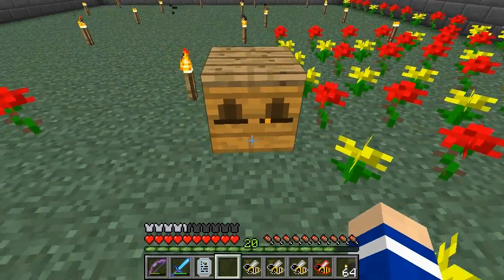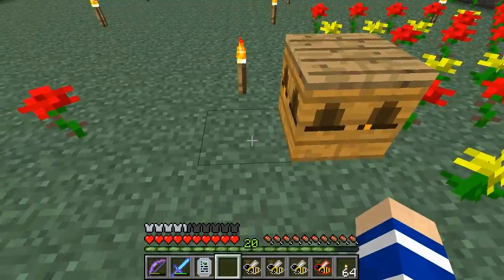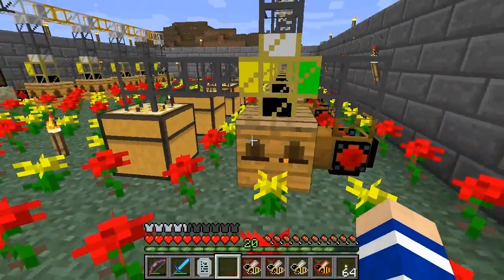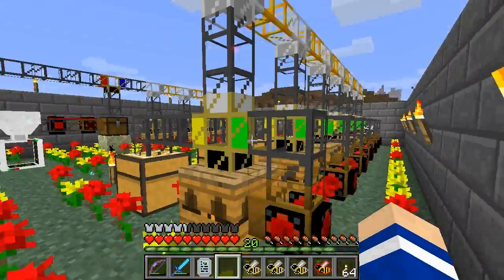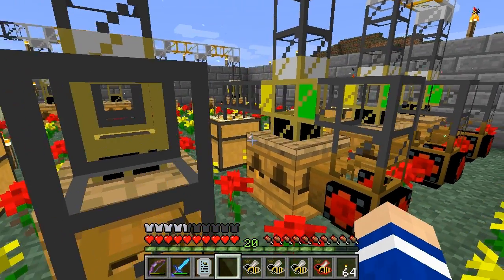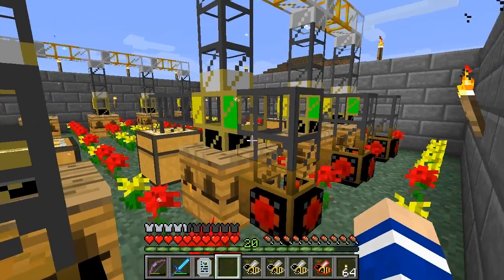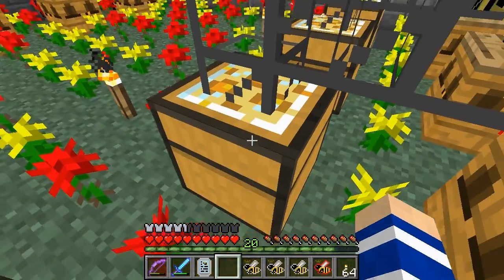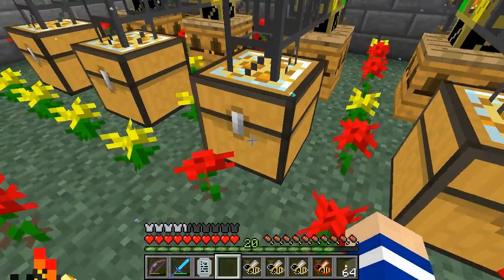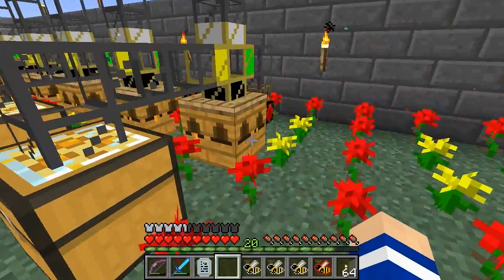If you use a wooden pipe to take resources and bees out of the apiary, then the princess will always be the last bee taken out. So this is a system I am using here with some sorting, and here you can see it in action. The bees are taken out and sorted. One drone and one princess was inserted back into the apiary and the rest was sent over here. I have a common bee with a massive amount of offspring every time it dies, so it is filling up very quickly.